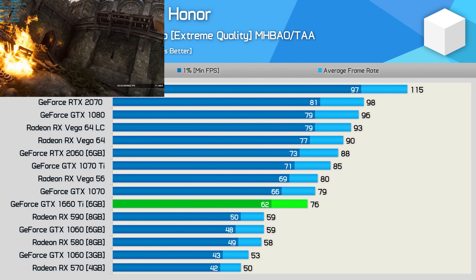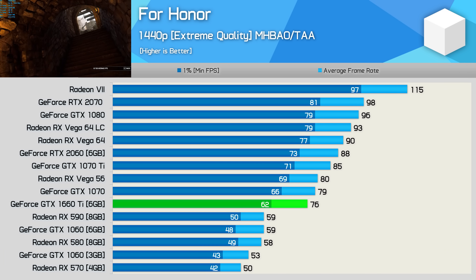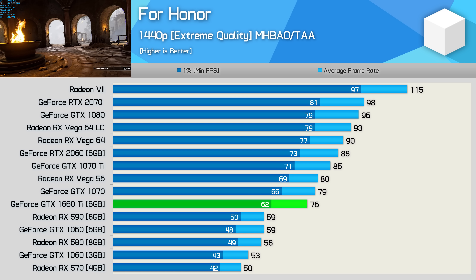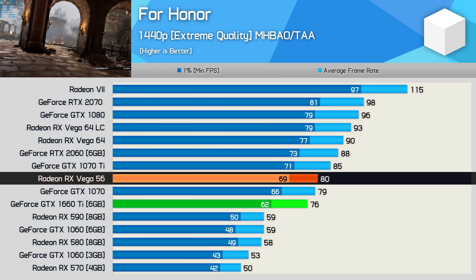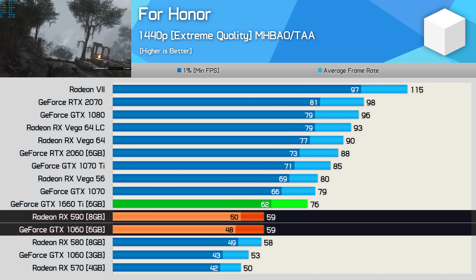Next up we have For Honor. Here we see the GTX 1660 Ti creeping in just behind the GTX 1070, which meant it was also a few frames down on Vega 56. Even so it's still almost 30% faster than the RX 590 and GTX 1060.